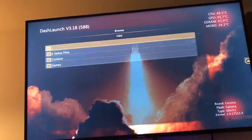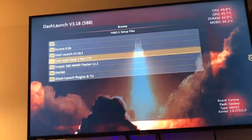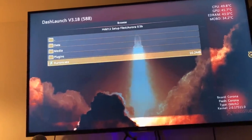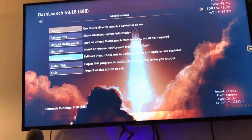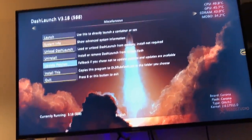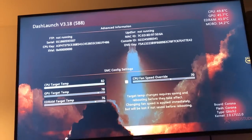Say if we clicked on one setup files and then wanted to load Aurora — we would just click on that and go there. That's just one way you can do that. System Info — click on that and that'll give you your CPU key at the top left, and then your DVD key at the top right. And then you can also change your fan speed down here.